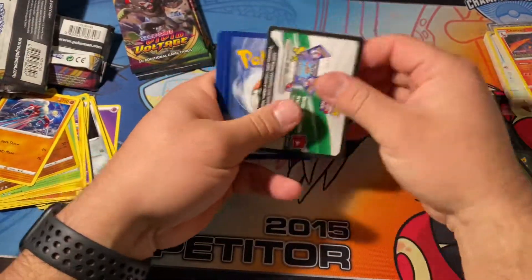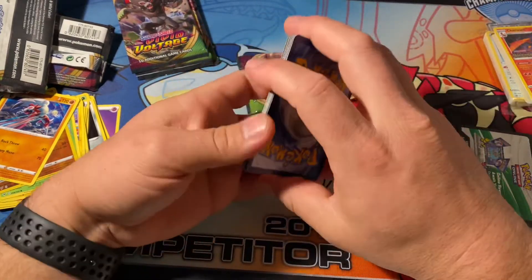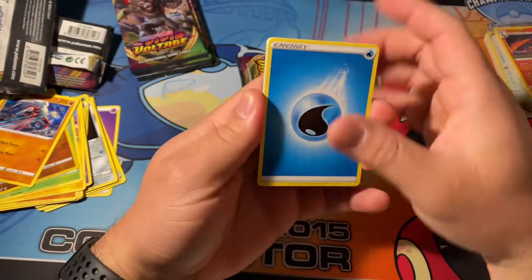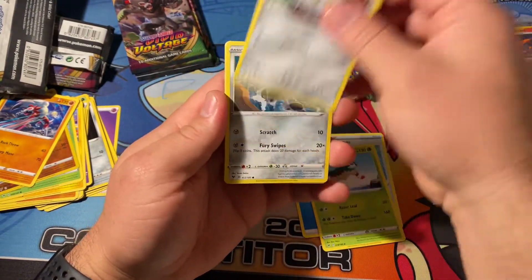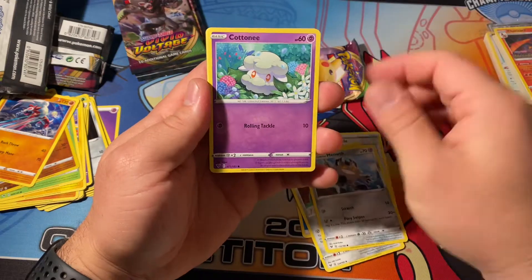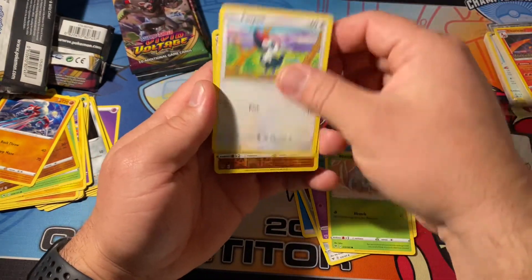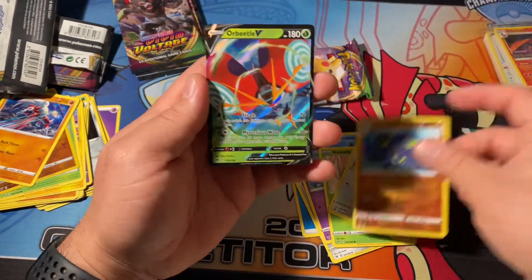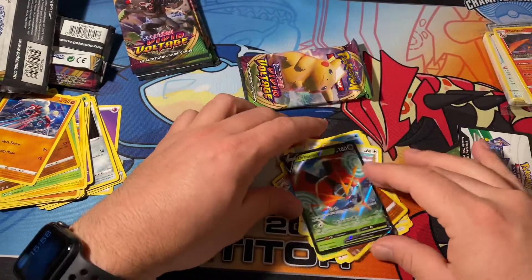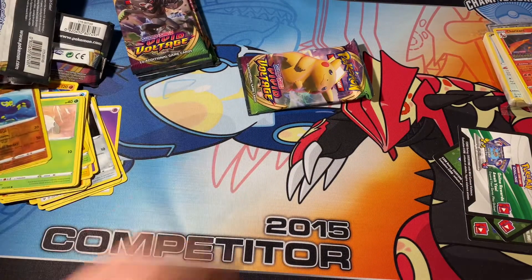All right, white card - so something better than a Lichenrock this time I imagine. Water energy, Memory Capsule, Go-Goat, Fairthorn, Meowth, Cottonee, Aerodactyl, Nincada, Peck, Grapple Lock, reverse rare, and Orbeetle V. Cool. So that's our first hit.